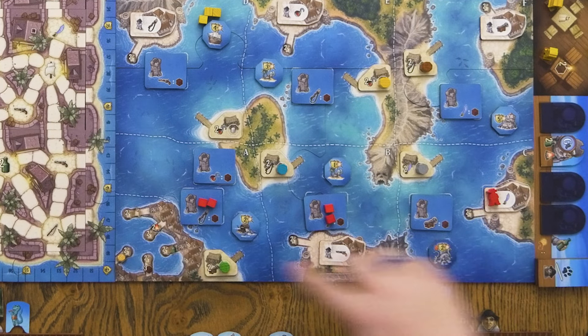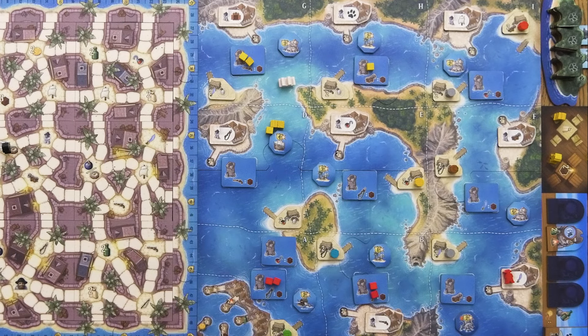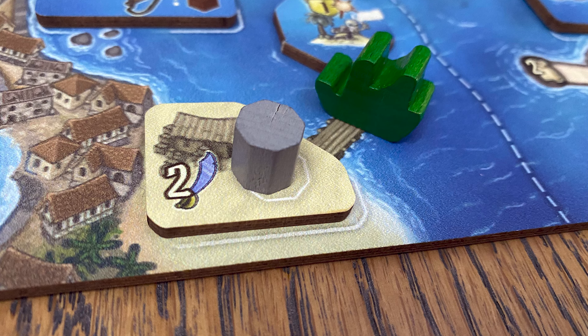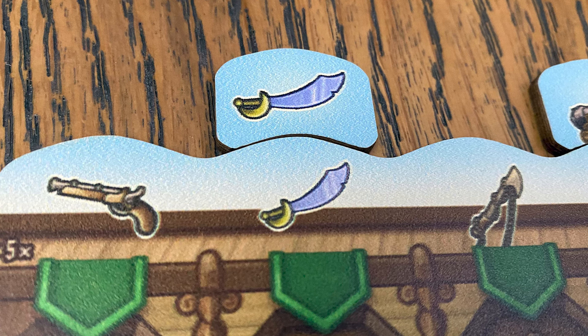Each starting spot gives you some bonuses — provisions and some other item — because every round you spend in the Caribbean, you have to spend those provisions. The more provisions you have, the more turns you can take out there. Provisions are effectively the actions you'll take during the Caribbean phase: you spend a provision to do a thing, which could be moving up to your movement value and then interacting with one of the things where you finish. There are forts and trading posts in some places. The trading posts reward you with a good as long as you have a certain number of weapons on your pirate ship — because after all, we are still pirates doing a little bit of raiding.